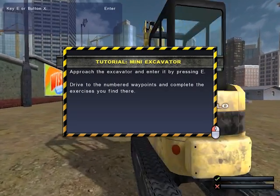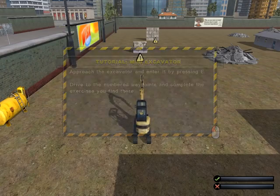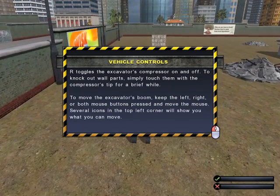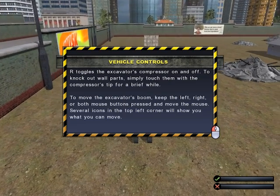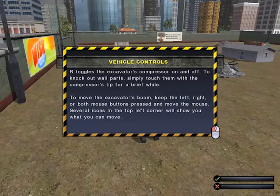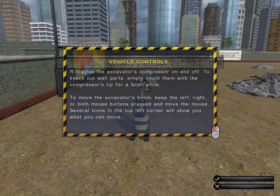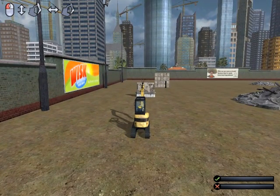Approach the excavator and enter it by pressing E. Drive to the numbered waypoint and complete the exercises you find there. Bar toggles the excavator's compressor on and off. To knock out wall parts, simply touch them with the compressor's tip for a brief while. To move the excavator's boom, keep the left and right or both mouse buttons pressed and move the mouse. Several icons at the top of the screen will show you how to do it, basically.